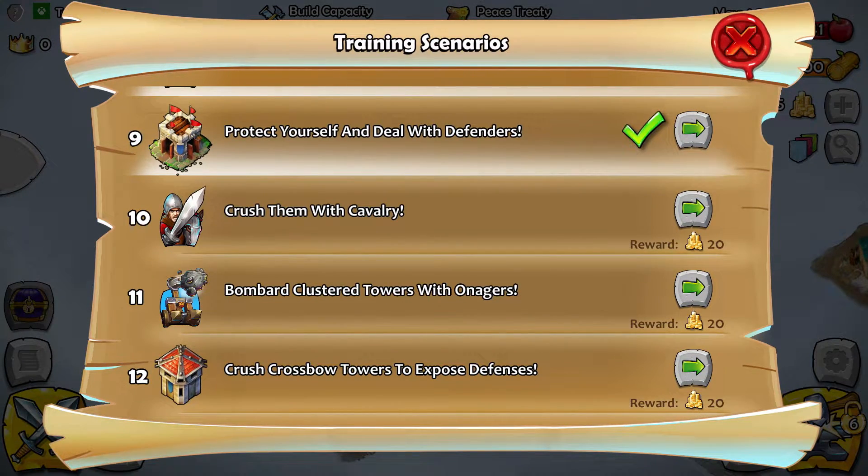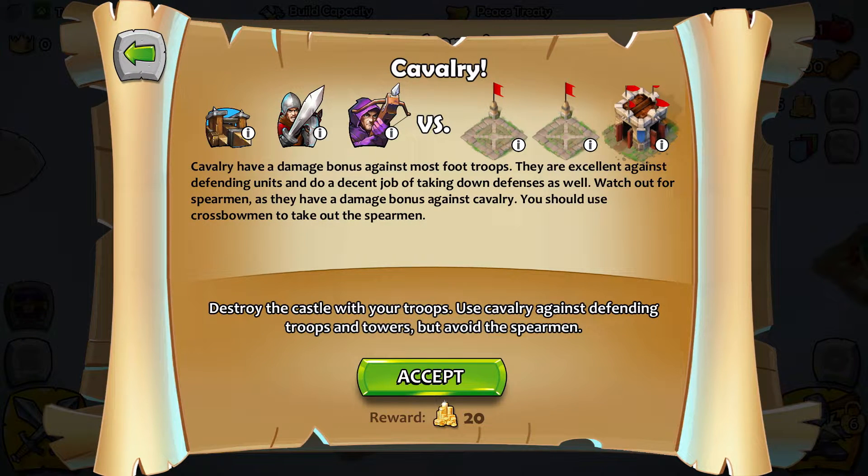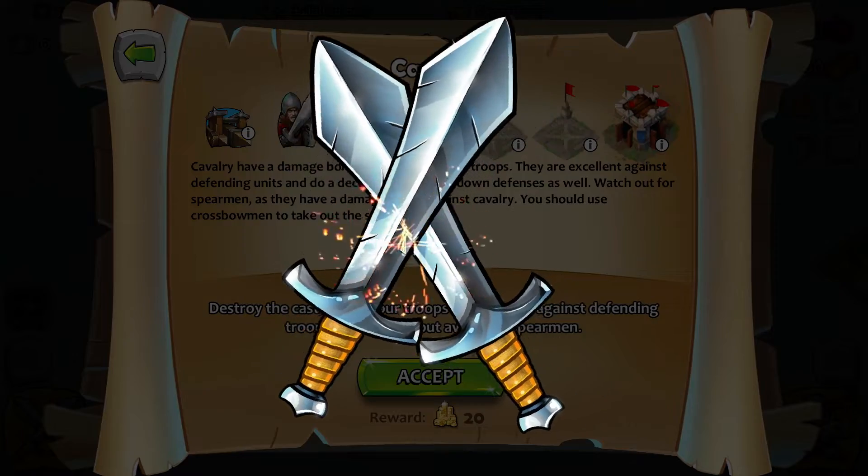Crush them with cavalry. Cavalry have a damage bonus against most foot troops and are excellent against defending units, doing a decent job of taking down defenses as well. Watch out for spearmen as they have a damage bonus against cavalry — you should use crossbowmen to take out the spearmen, just like in actual history.